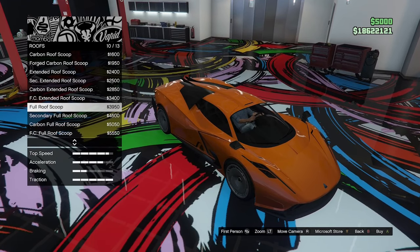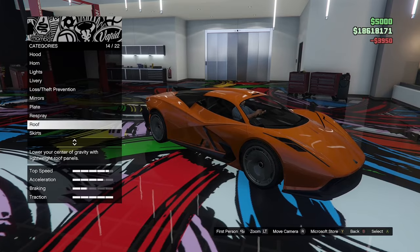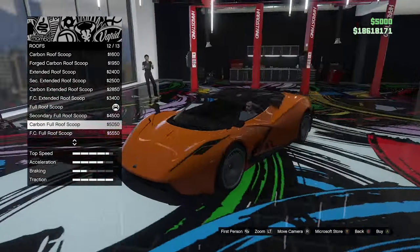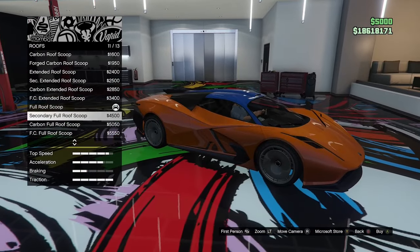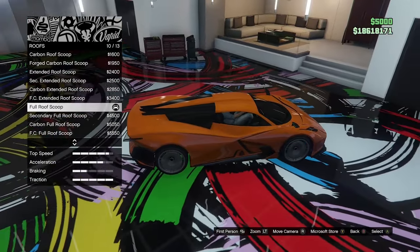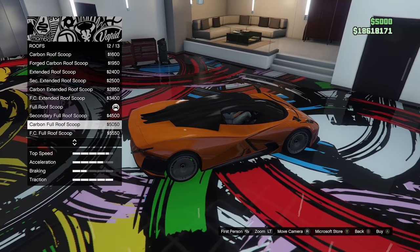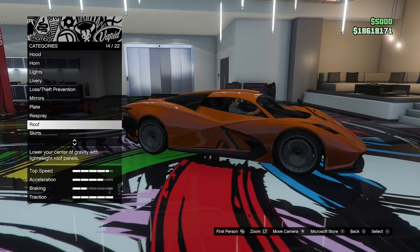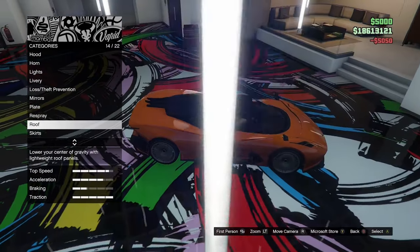I'm going to go for the full roof scoop in primary — that looks pretty good. What does it look like in full carbon? That does look kind of cool, because it matches all those carbon bits at the back there. Actually, we'll go for it in carbon — it does look kind of cool.